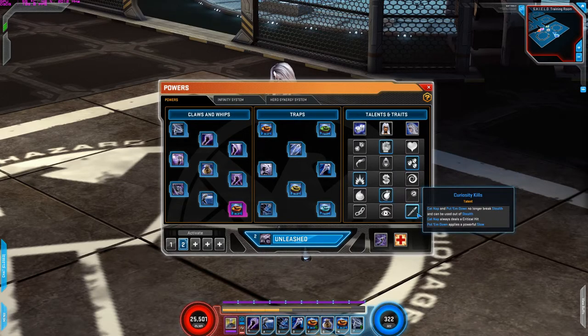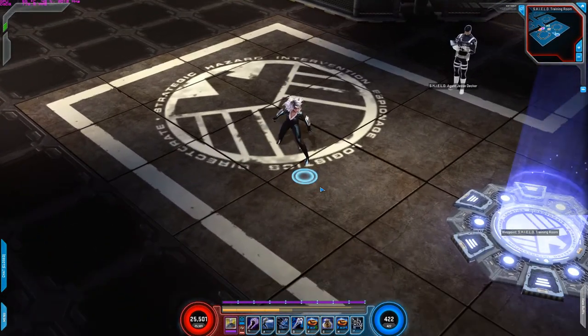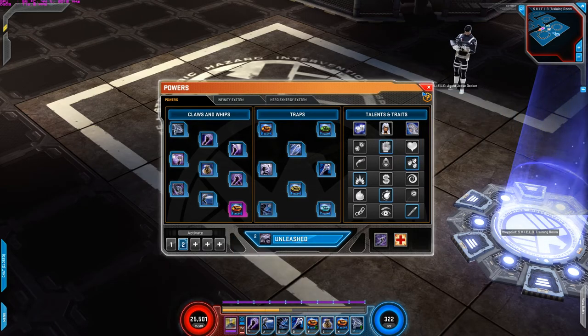And for the last row, I'm using Curiosity Kills. Catnap and Put Him Down no longer break stealth and can be used out of stealth. Catnap always deals a critical hit. Put Him Down applies a powerful slow. What this talent does is Catnap and Put Him Down no longer require you to be invisible — which are my A and S powers. Without this talent you notice you can't activate them, but if you become invisible, then you can activate them. Also Catnap — my A power — always critical hits, and Put Him Down — my S power — applies a powerful slow where the enemy's attack speed and move speed are decreased by 50%. That's really really good. And those are my talents and traits.